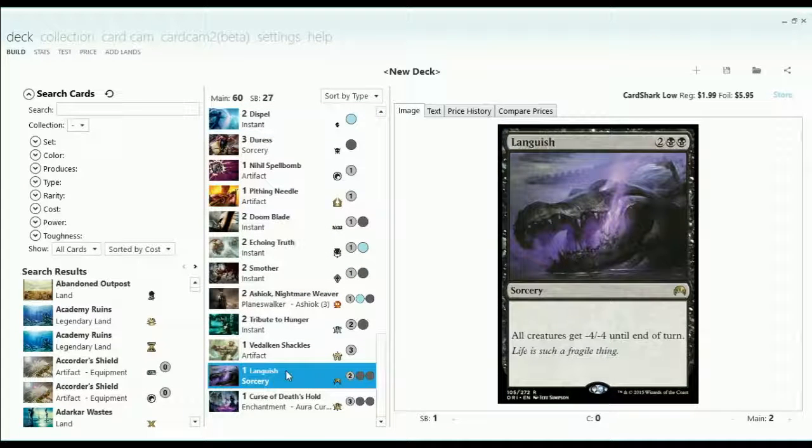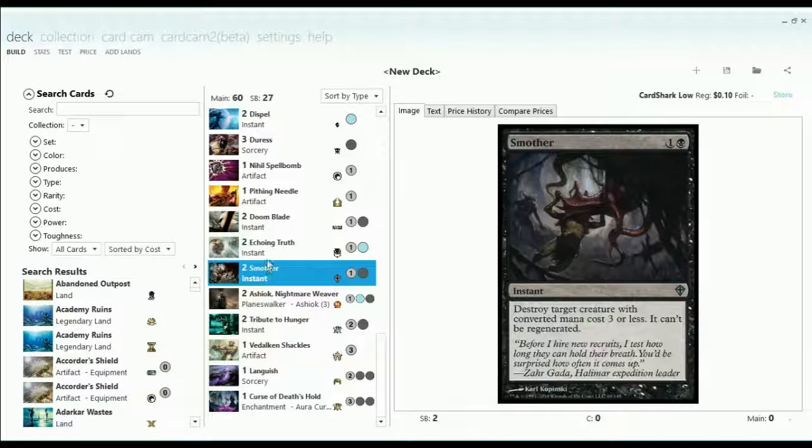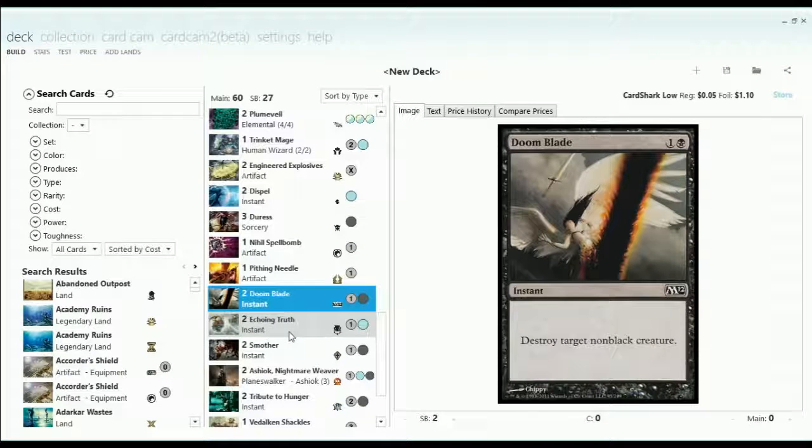I had three Languish in the sideboard, so that's why there's a Languish hanging out here. Curse of Death's Hold was quite interesting against some aggro decks like Affinity and Infect — as long as you can survive to reach five mana and resolve it, things look really good for you. I also had more creature removal because I'm not oblivious to the main deck's lack of it — I had several Smothers and Doom Blades. At one point I think there were at least nine cards or more that killed creatures.